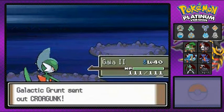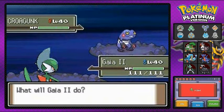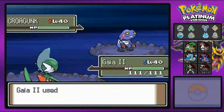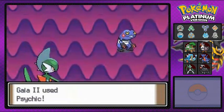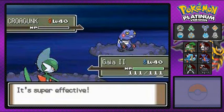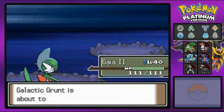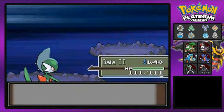He's coming out with a Krokon. Let's take care of this with Gaia number two. Psychic attack — will it finish him off? Yes it does. Guy number two is on a roll. I haven't been this proud of Gaia number two in quite a few episodes.